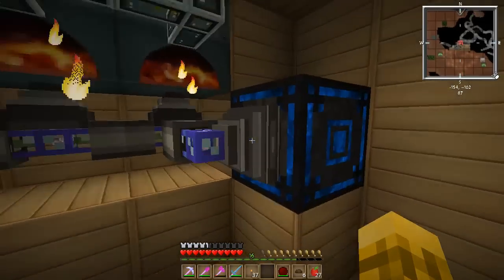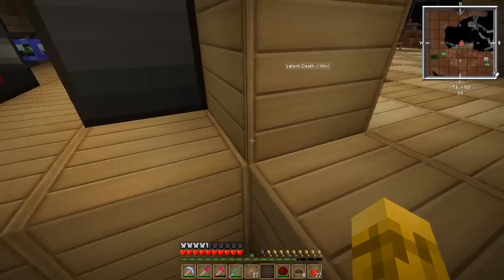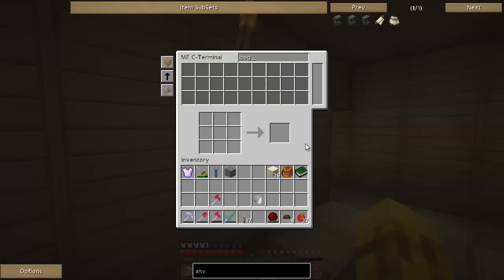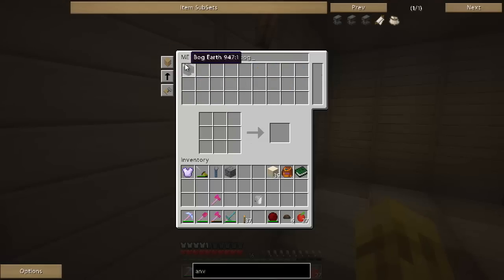When the blaze rods or charcoal come in from upstairs, this system crafts me bog earth. I've got an interface here with the recipe for bog earth — it'll just put it in the fabricator and craft it up. And I've told it to pull out all bog earth and all empty buckets back into the system. So I've got auto-crafting without having to build that entire gigantic box from Applied Energistics. You just come in here, say I need some bog earth, craft me up 10, hit begin — it'll go get full water buckets using the first system and then craft the bog earth.